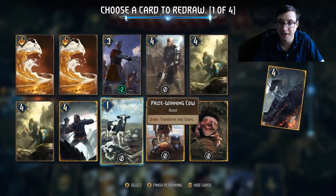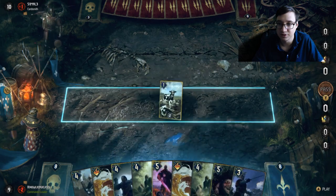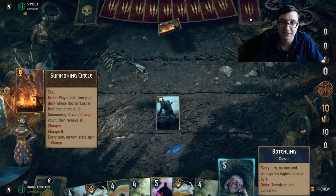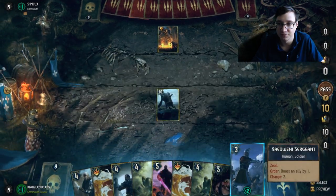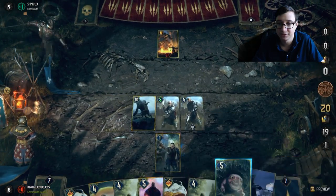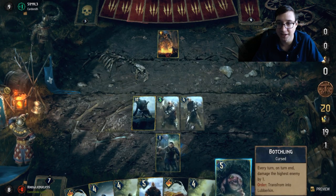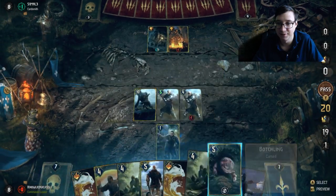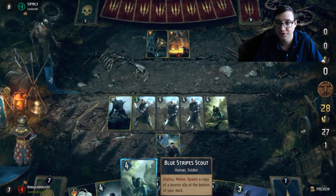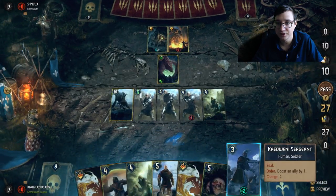Then you see Ronvid coming out. I'm not really going to need any removal, so I might as well just destroy the Phoenix. My extra mulligans are coming in handy — got a great hand. I open up with the Cow because why not? There are reasons to hesitate, like if he has an Epidemic it would be bad, but it's not the end of the world. I'm going to use my Full Test leader ability. I don't think I'm going to need to use it on Seltkirk because my opponent's not going to play anything, so I might as well focus on getting value while I can.